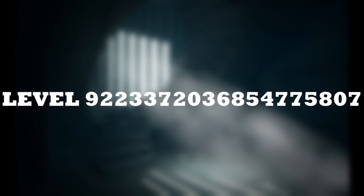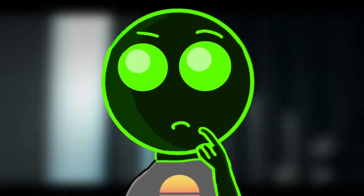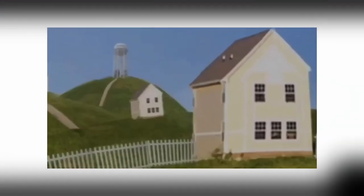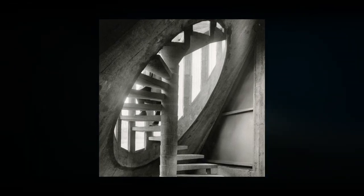Number 18: Level 9223372036854775807. I'm not saying that number again. It is not on the Wiki and its only source of information is basically YouTube. The level is one infinite staircase that is meant to be the final level of the Backrooms. In the game, it portrays a portal to Level 94, which is called Motion.